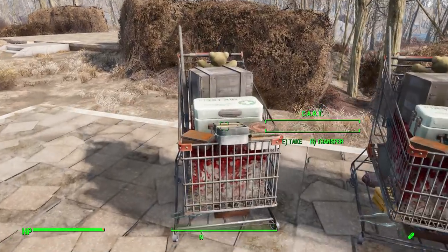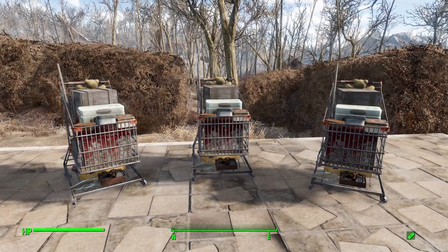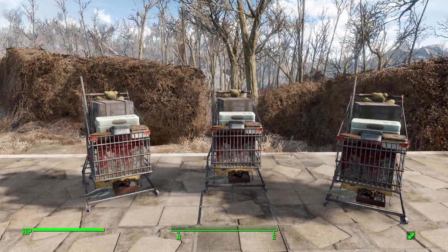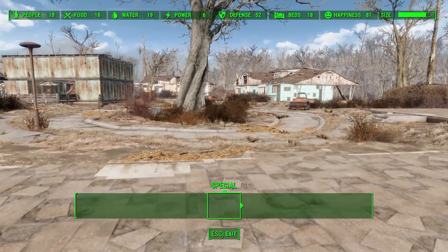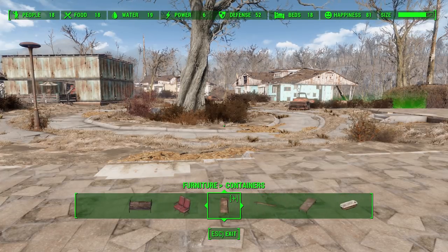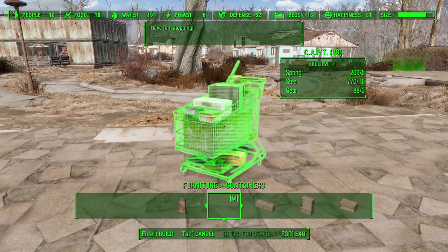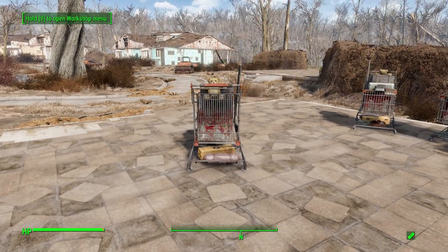These carts are movable storage units, and that is a wonderful thing. So how do you get your hands on one? It is surprisingly easy — you don't need to go out there and find them. You just need to head into your workshop mode, head over to the furniture category, and then to containers, where just on the second item there you'll find the cart, which for a mere five springs, ten steel, and three gears, you get this lovely and usable shopping cart.